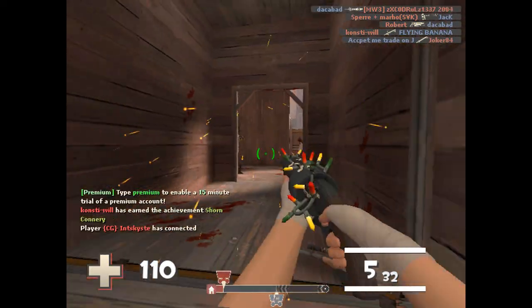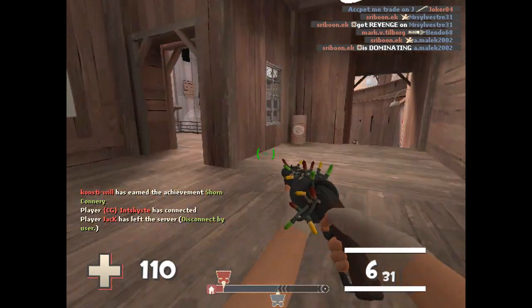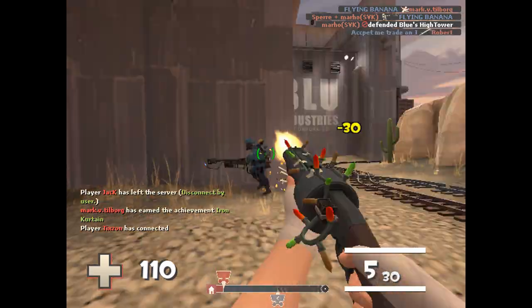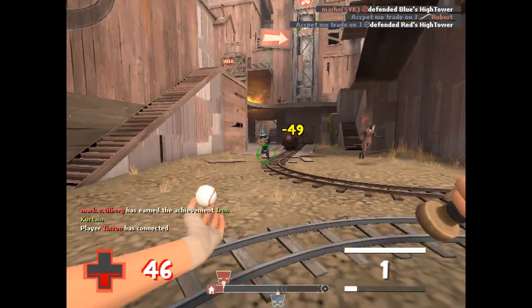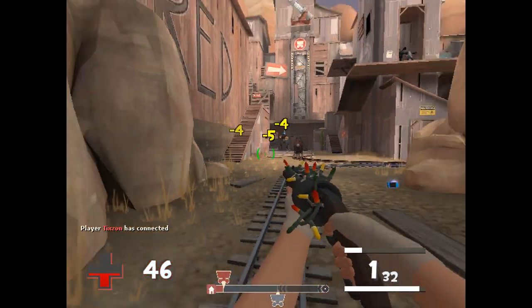Alright guys, it's me, WarioPunk, and it's that time again — it's Team Fortress 2 update time! And this time we have the Mecha Update! So what have we got then? We have a new Engineer map, we have a new bot, we have some new weapons, and we have some Christmas and festive cosmetics and items.